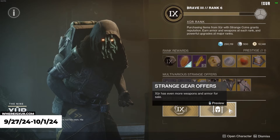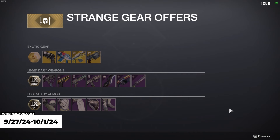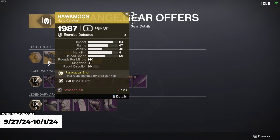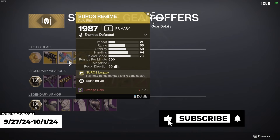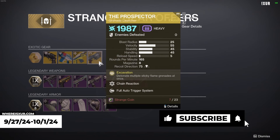What do we have for Strange Gear Offers? For Strange Gear Offers this week, we have Hawk Moon with Eye of the Storm, Suros Regime, Prometheus Lens, and the Prospector.